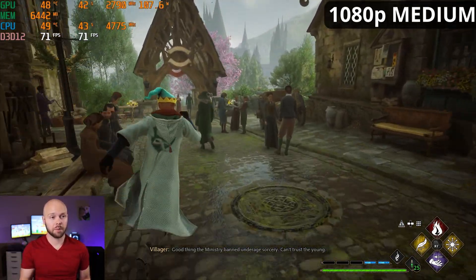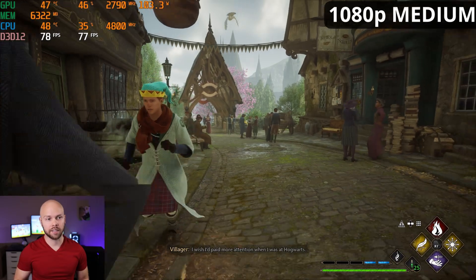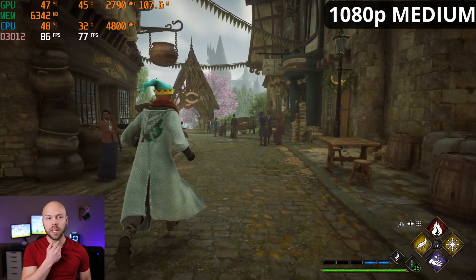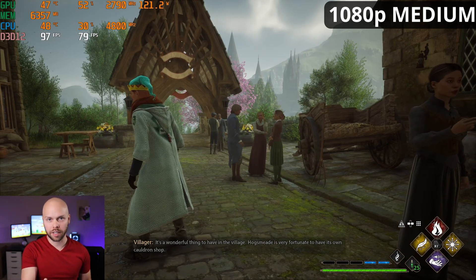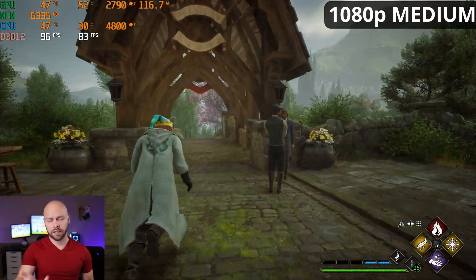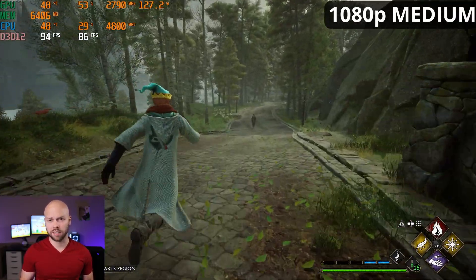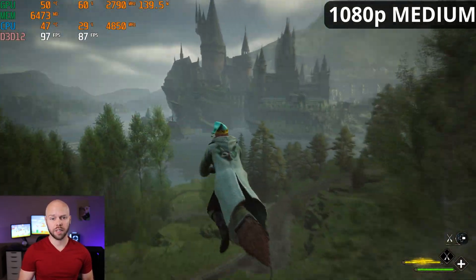At 1080p medium preset we're getting 75-95 FPS as we approach the exit — a little disappointing. Look at the GPU utilization: 45-46%. We have a 4070 Ti and it's barely being utilized at 1080p. At 1080p we are more CPU bound, but even the CPU isn't being utilized the way it should. We already knew this from the early access deluxe edition and assumed they'd fix it with the day one patch, but it doesn't seem like they've done much to improve it.